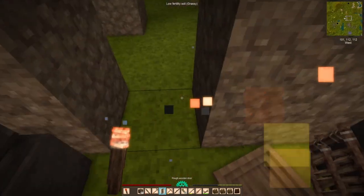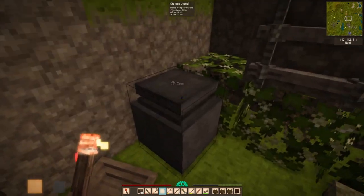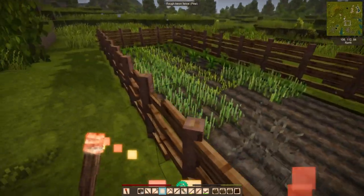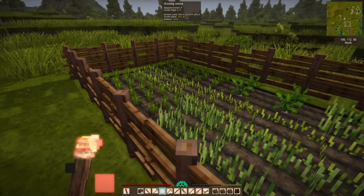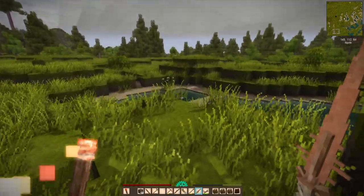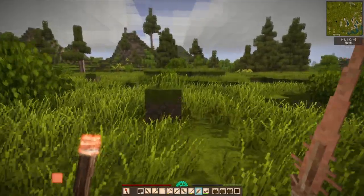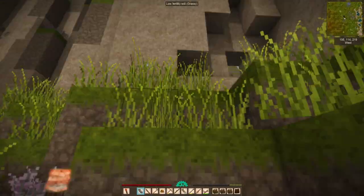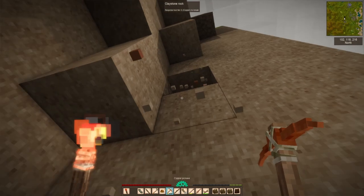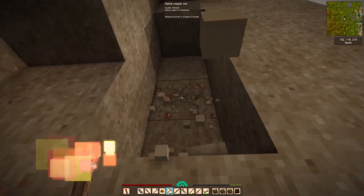Welcome back to Vintage Story - this one is gonna be heartbreaking. We saw a lot of resource gathering in the last episode, a lot of progress on our base and towards the copper age. We're doing a little bit of farming today, but also some exploration. Now that I have the ability to find copper in the cliff side, copper nuggets on the ground indicate a vein, and we're going to use that to find as much copper as we can.